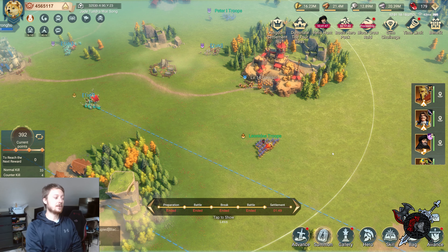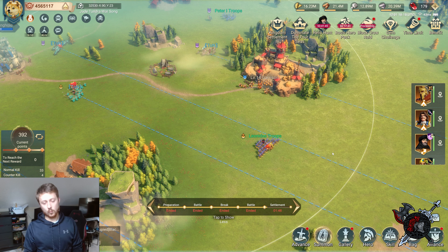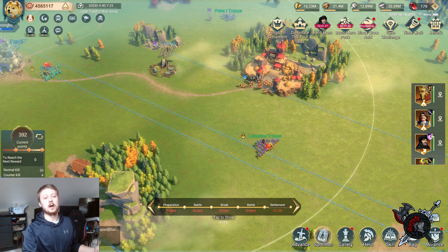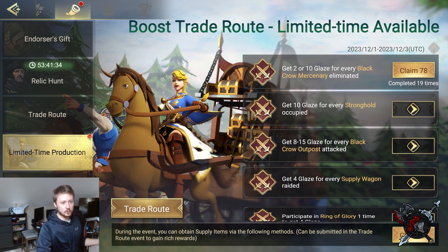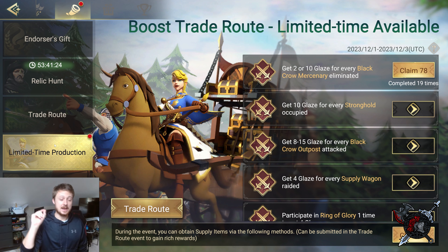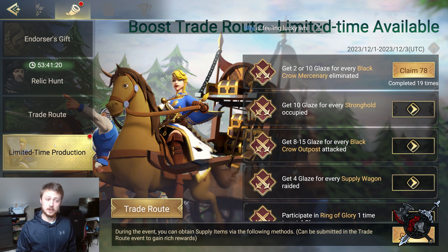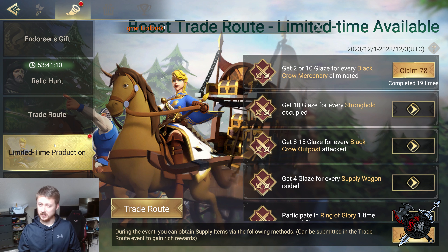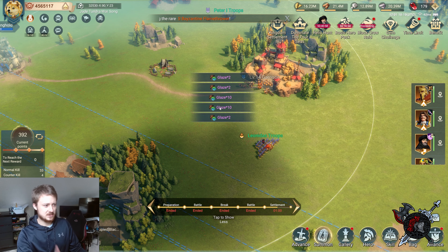We just wrapped up the event. Let's check the trade route event first - we completed it 19 times, guys! That was with Caesar dying halfway through. So if you're looking to grind a lot of Black Crow mercenaries for your trade event, you need multiple teams running. We got seven with just Caesar at the start, so you get a lot more for your money using multiple teams.